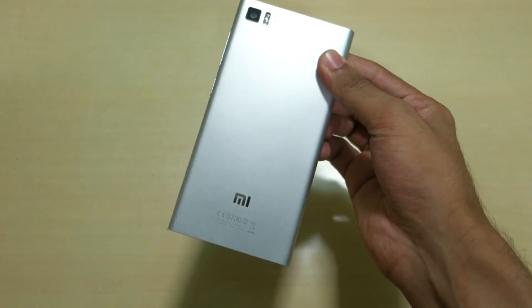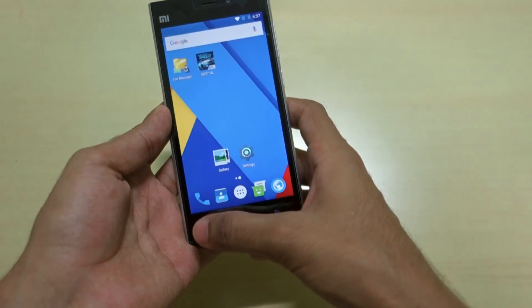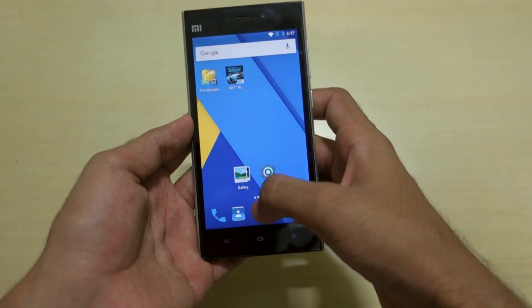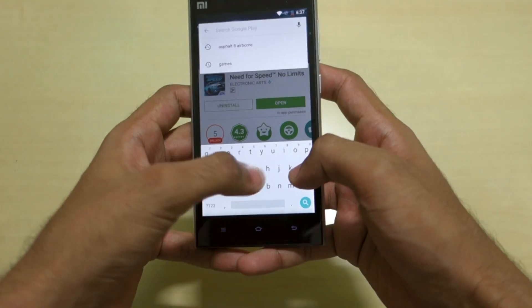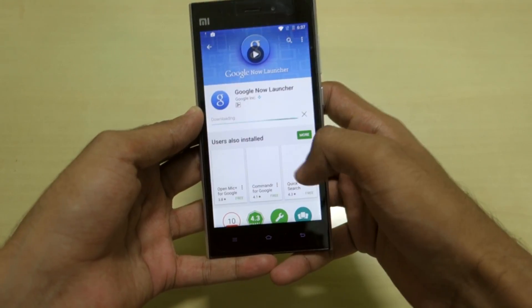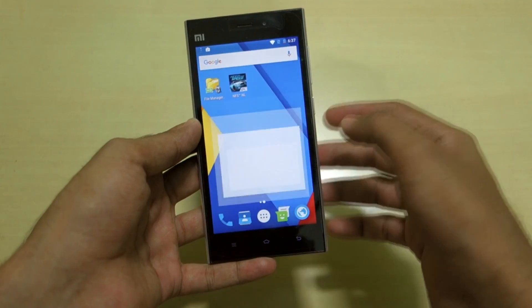This ROM will also work on the Mi4. I've got the ROM working and everything is working. I've just installed Need for Speed: No Limits and it is working very fine. The Play Store is also working — if you search for anything and try to install it, let's install Google Now Launcher and it will download automatically.